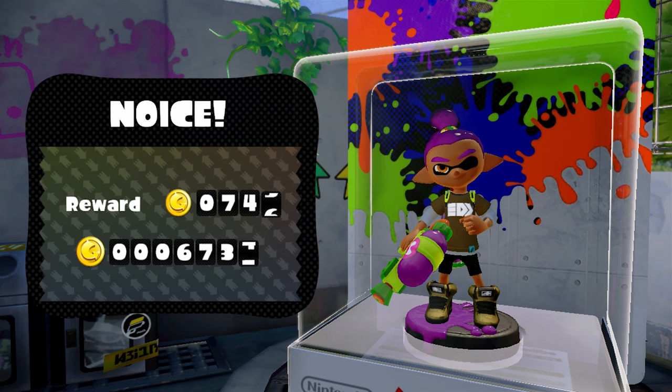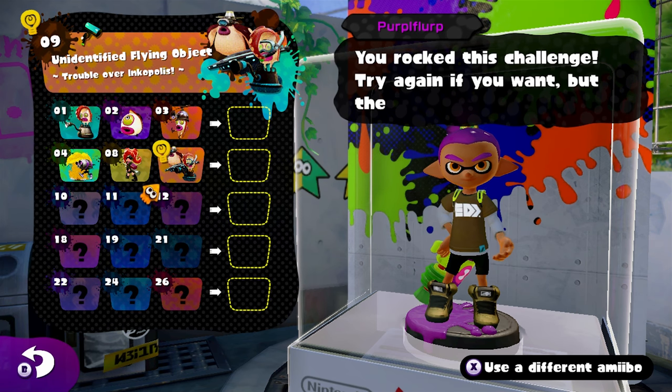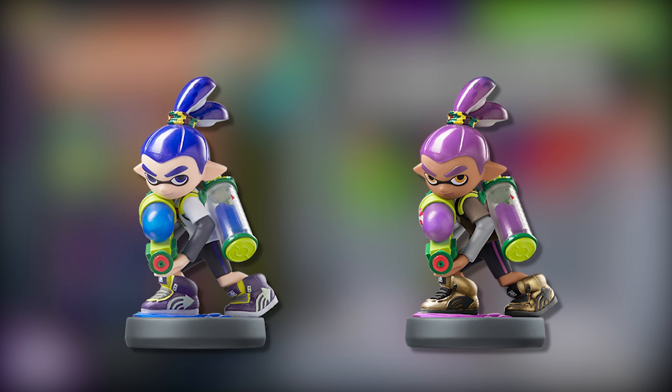Oh snap, you rocked that challenge — here's your loot! As for the Inkling Boy amiibo, here is the equipment you can get should you clear all of its challenges. You can play just as many stages as you could with the Inkling Squid — 23 new challenges made available to you. Something really neat: not only are the two varieties different ink colors with different skin pigments and eye colors, but even though the figure is the same, the two Inkling Boys are wearing different equipment. The purple one has a Tentatek Splattershot while the blue one just has a regular Splattershot — a nice little detail.